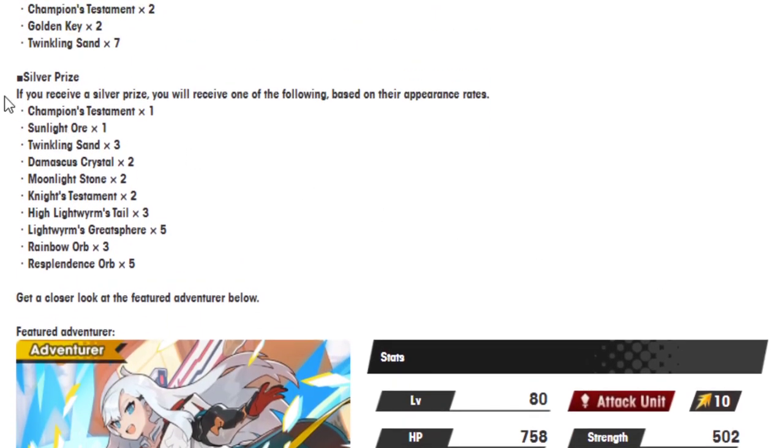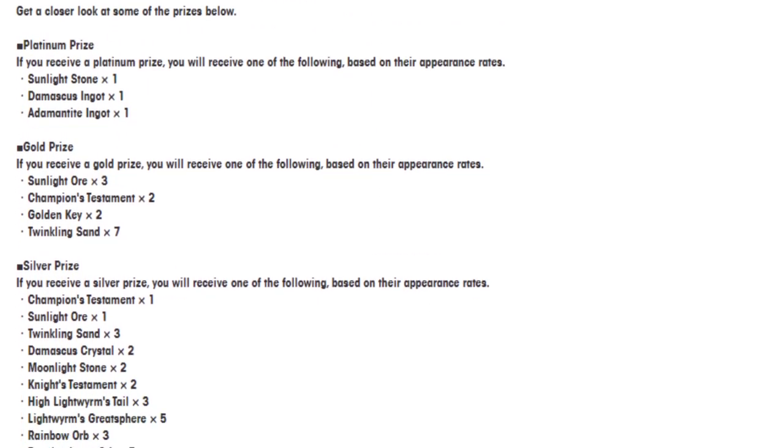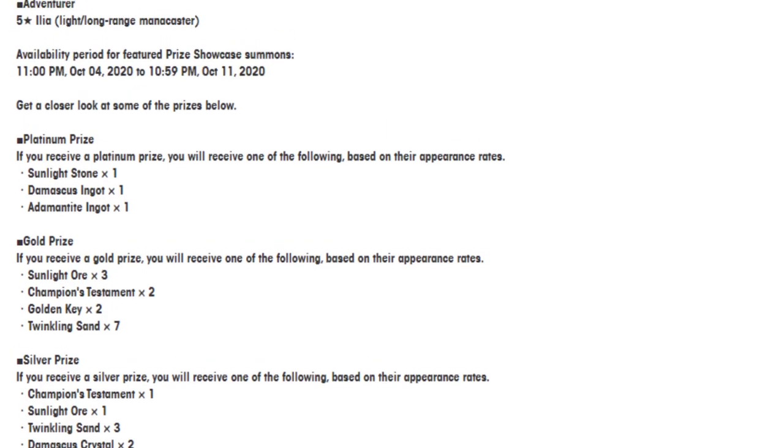Starting from below: silver prize gives you one of the following based on appearance rate — champion's testament, one sunlight or one twinkling sand, three Damascus crystals, moonlight stone, knight's testament, high lightworm's tail, lightworm's great spear, rainbow orbs, or resplendent orbs. Gold prize gives you one of the following: sunlight times three, champion's testament times two, golden keys times two, or seven twinkling sands. If you get a platinum prize you'll receive either a sunlight stone, a Damascus ingot, or an adamantin ingot.